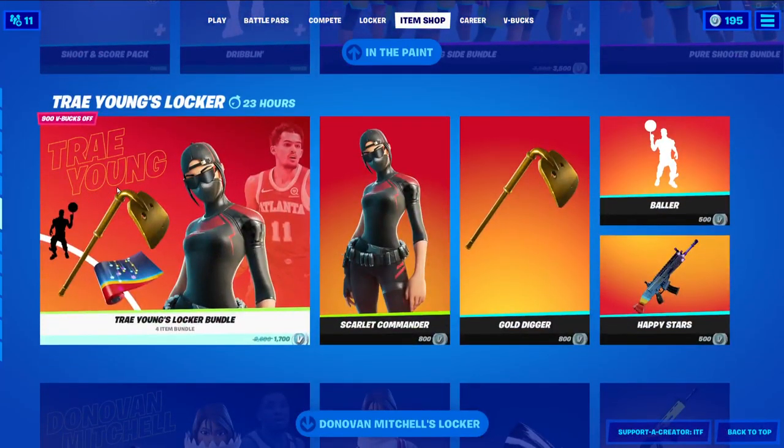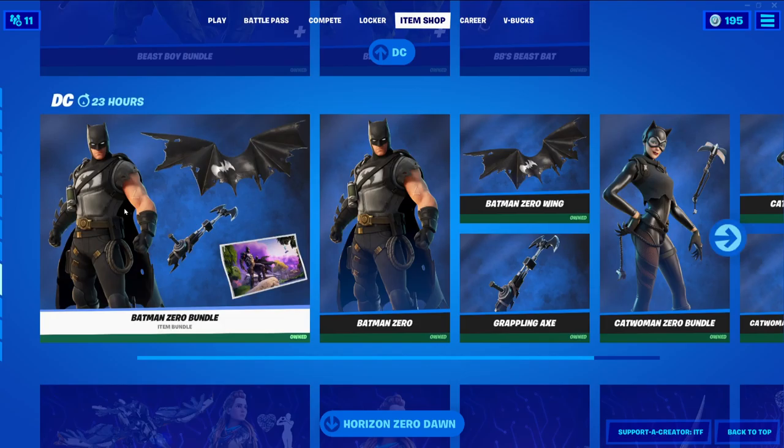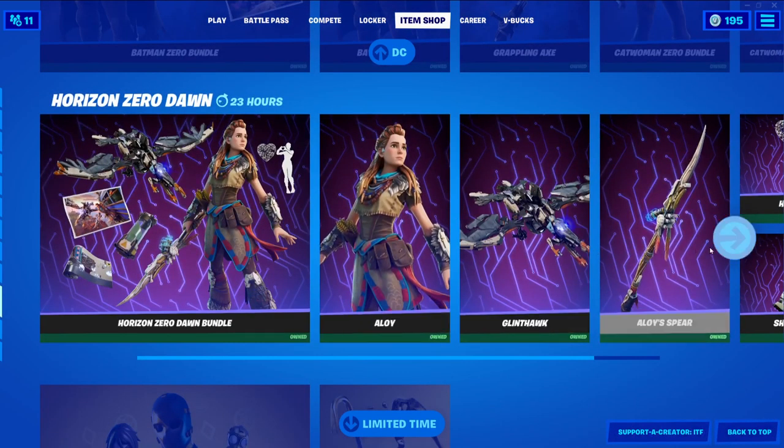In the Paint is all still here. Trae Young and Donovan Mitchell's Locker Bundles are both here. And then all the DC stuff that's been here. Horizon Zero Dawn is also here.